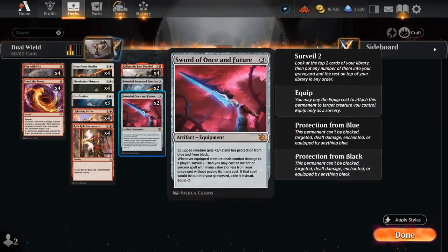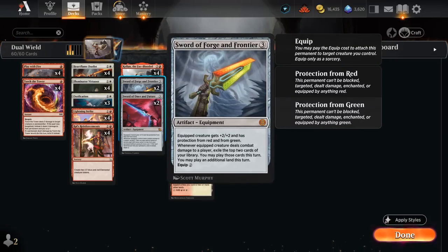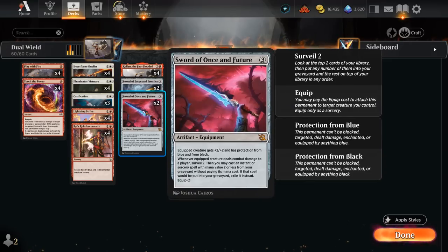If our opponent played a turn one swamp, then a Sword of Once and Future might be better, giving us protection from black and from blue. Both swords also give +2/+2, and if we manage to hit the opponent with an equipped creature, in the case of Forge and Frontier we exile the top two cards of our library and may play those cards this turn and play an additional land. The idea with these swords is that if we suit up a double striking creature, they hit the opponent twice, so we also get to enable the sword's ability twice — exiling four cards, playing two extra lands, and playing those exiled cards until end of turn. The Sword of Once and Future will let us surveil two if we hit the opponent, then cast an instant or sorcery spell with mana value two or less from our graveyard without paying its mana cost, then exile it afterwards.